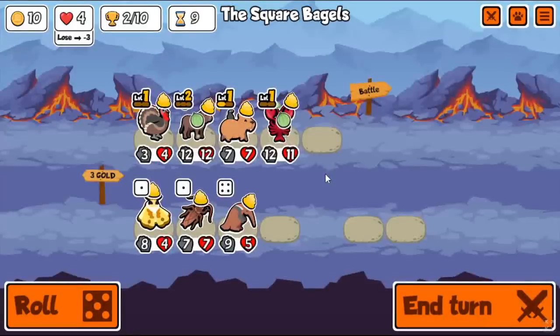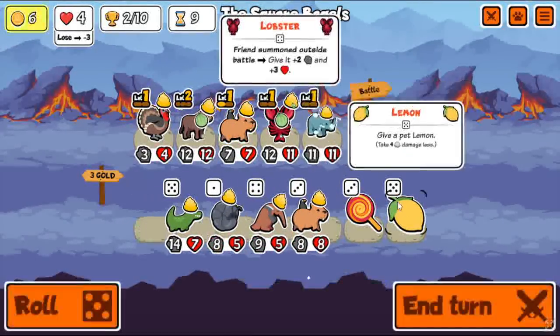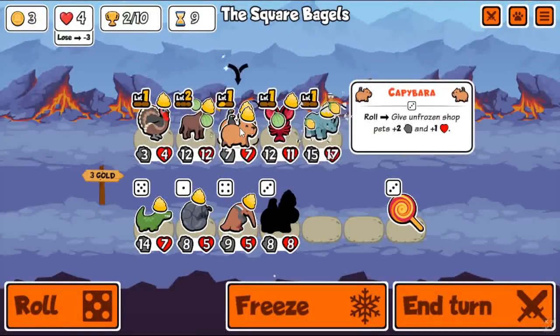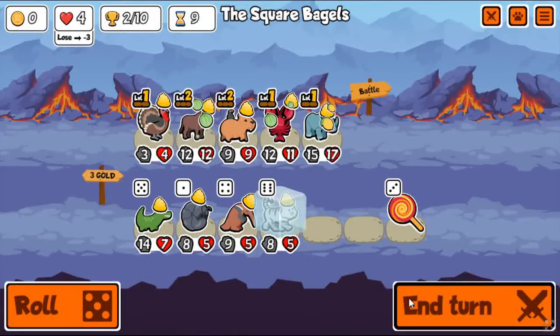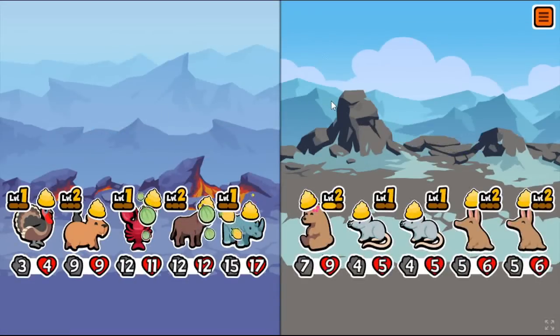A tough loss there — loss by one HP — but that's all right. I'm set up so well, and there we go. I actually found Rhino super early for once and rolled into Lemon. Just extremely lucky. I've had rounds where I've spent 20 gold rolling and then never found a Rhino, which was really sad. Also got an early White Tiger — insane luck, I can't believe it.